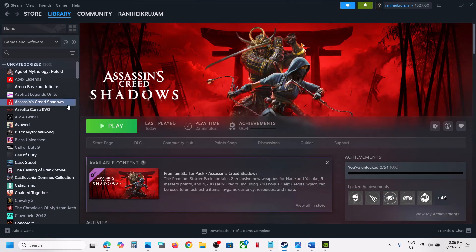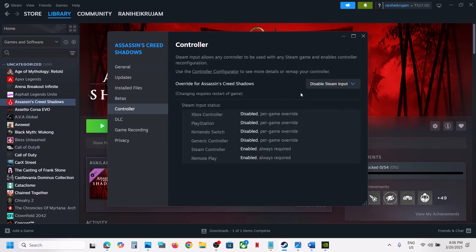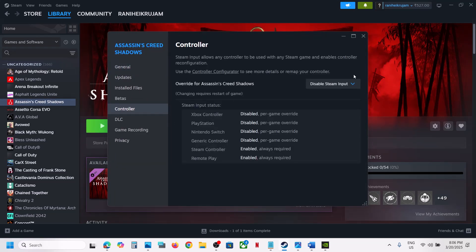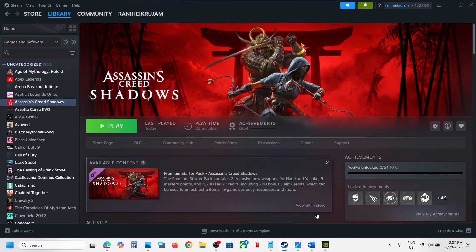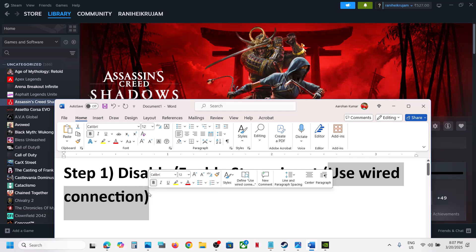Go to Steam, right-click on the game, and select Properties. Go to the Controller tab and select 'Disable Steam Input.' This has worked for many players, so it might work for you. If that does not work, you can also try enabling Steam input and check. For many users, disabling Steam input has worked — try this, then relaunch the game.